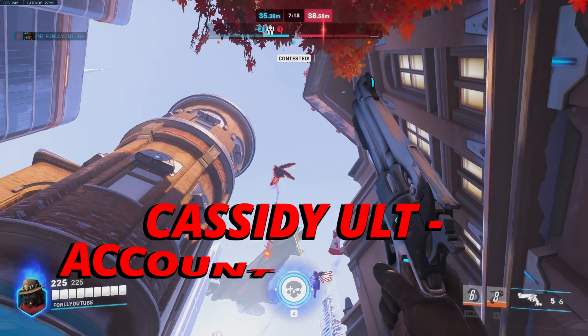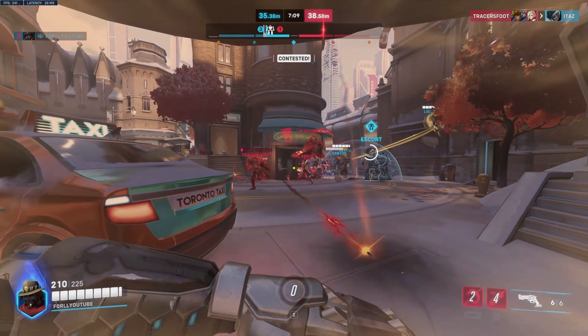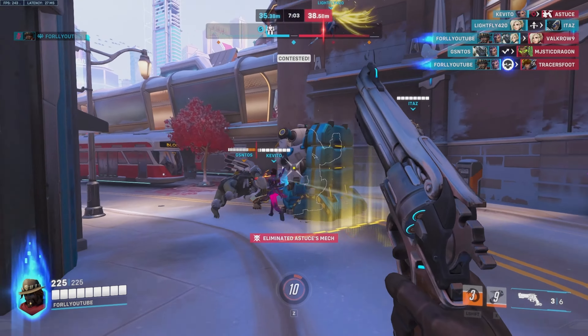For your final ultimate tip, always account for CC — such as a Doomfist punch or Ana dart that will sleep Cassidy. You either want to wait for these abilities to be on cooldown or activate your ultimate while behind your tank.